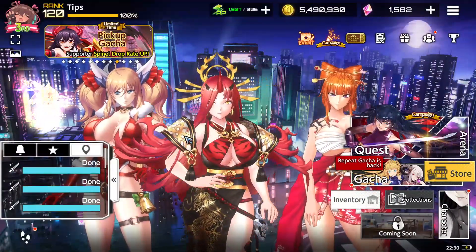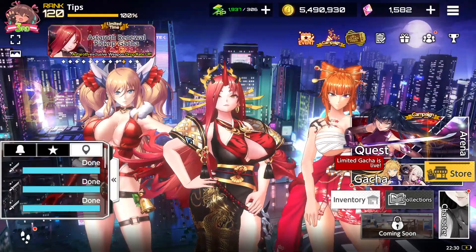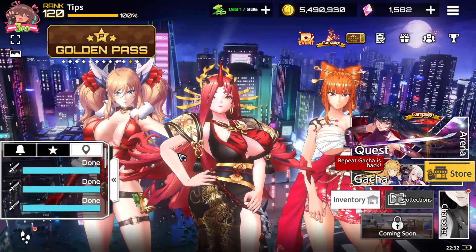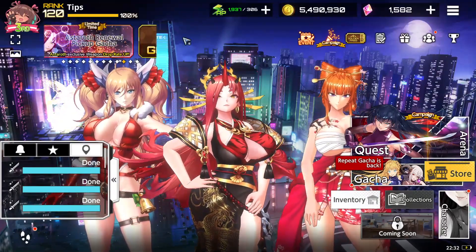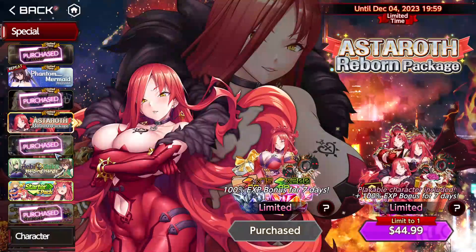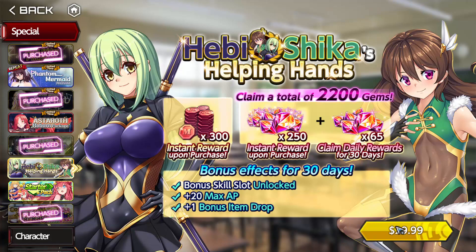You're also getting Heavy Shika Helping Hands for 30 days. This pack costs $10. Heavy Shika is normally $30, so you're getting what you would usually get for $30 with just $10. And also you're getting a bunch of tickets for weapons and supporters, and a couple of gems. It is very good value.